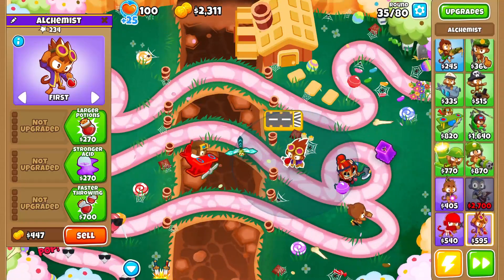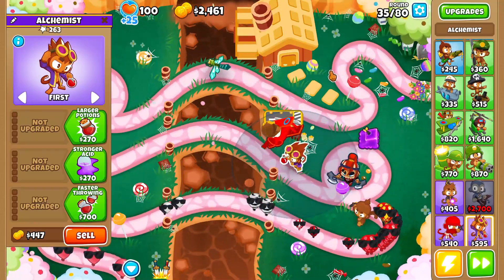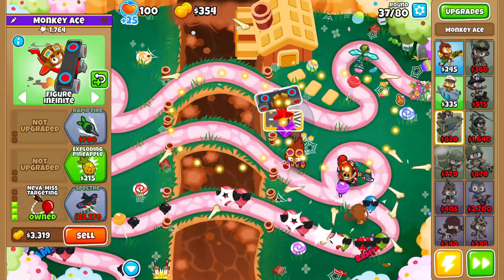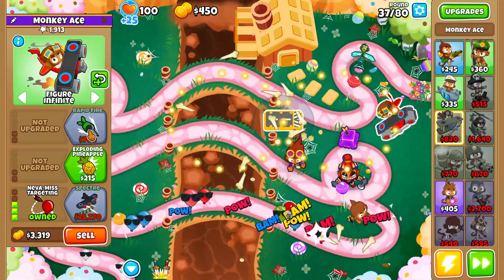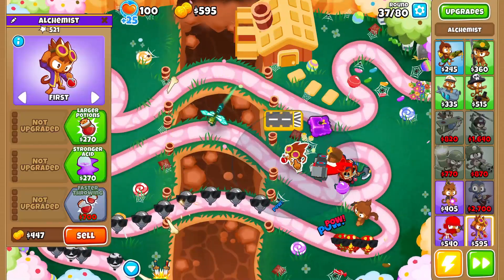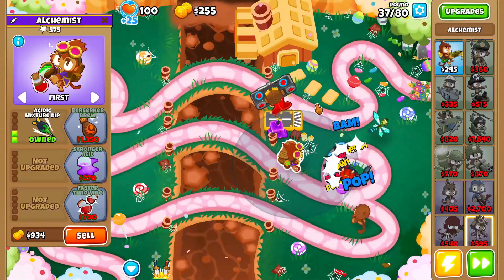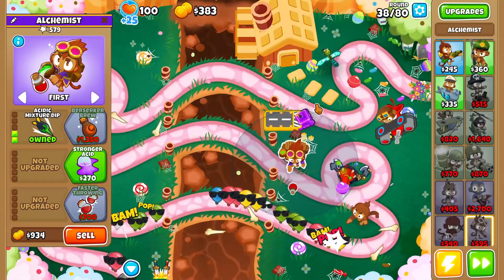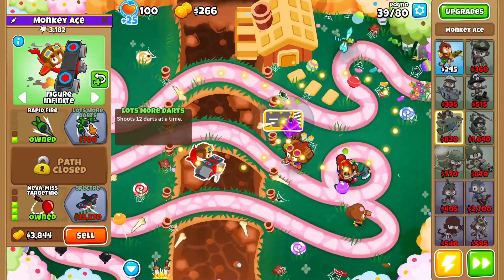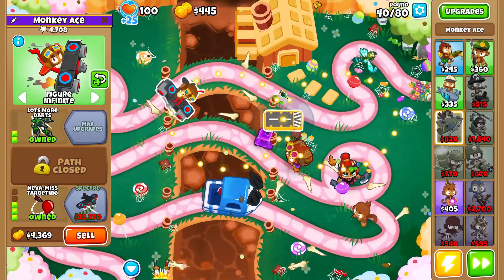If you're on a map with multiple paths — like Muddy Puddles or Inferno — you'll need to swap out your Alchemist and use a Sniper Monkey upgraded to 1-0-0 to deal with Lead Bloons on those harder maps. But on a beginner map, the Alchemist works perfectly fine. The main thing we need in the early rounds is the Monkey Ace upgraded to Never Miss, then upgrade the Alchemist to Acidic Mixture Dip to slightly increase the Monkey Ace's popping power, followed by Rapid Fire and then Lots More Darts.